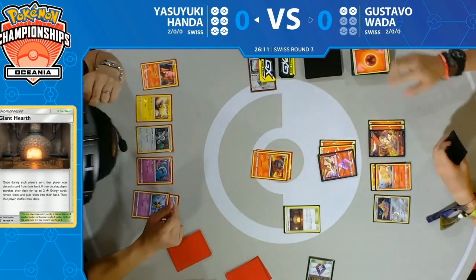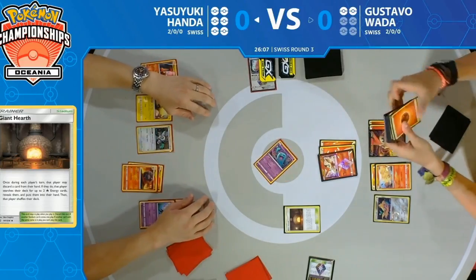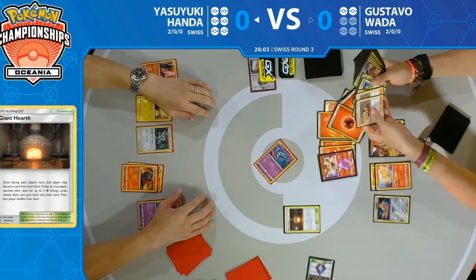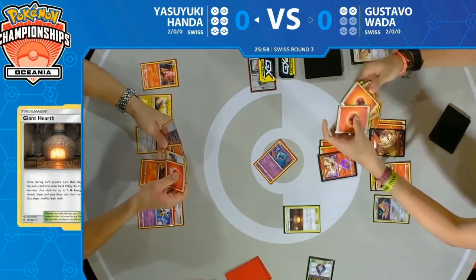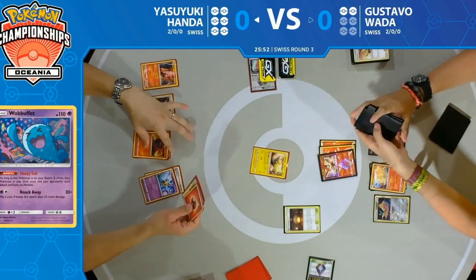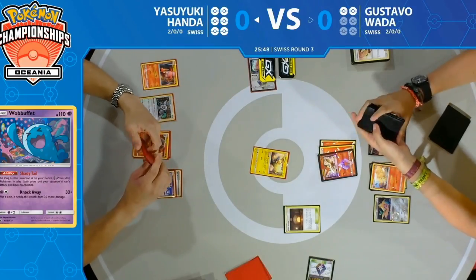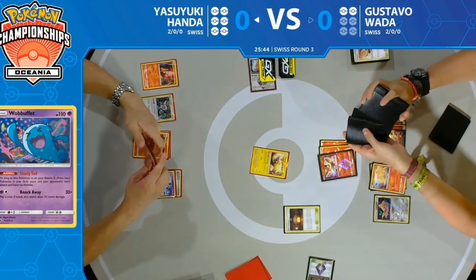This is a great knockout — bringing up Wobbuffet into the active spot shuts off its ability, then Victini Prism Star is able to attack and take the knockout. Gustavo is now at one prize left. Just needs one more prize to take Game 1 of Round 3, and it looks like a pretty good bet he's going to be able to take that last knockout.